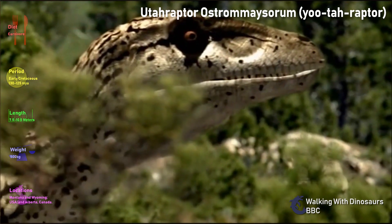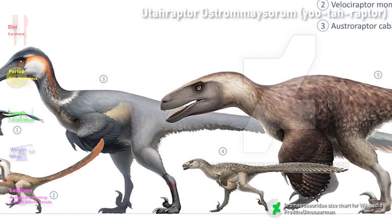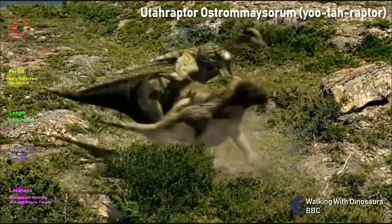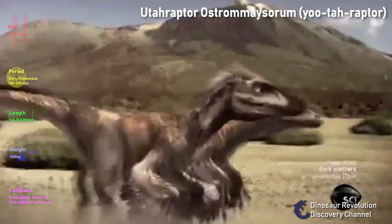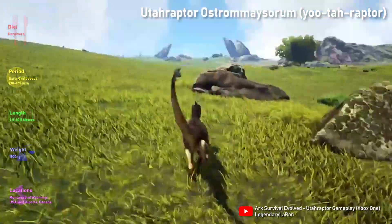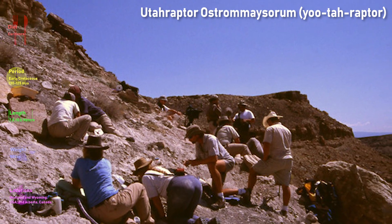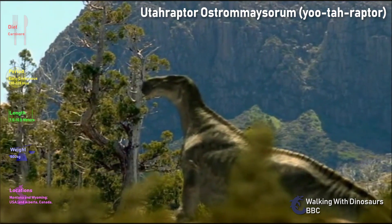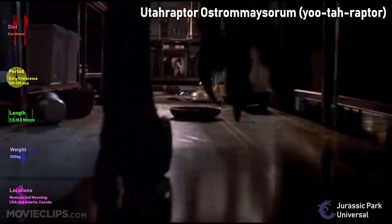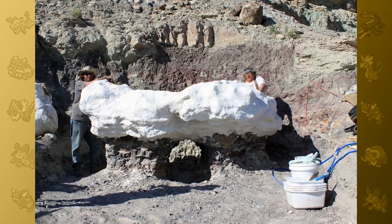For our first dinosaur we have the Utahraptor. This was a dromaeosaurid that was bigger than both the real and fictional version of the velociraptor, reaching up to 1.8 meters tall. If that wasn't scary enough, this dinosaur had a 32-centimeter-long sickle claw to pierce the throats of its prey. Imagine being hunted down by an entire pack of them. It was almost going to be named Utahraptor spielbergi, named after director Steven Spielberg, as his team wanted to gain research fees for the excavation. However, no deal was sealed and instead it was named Utahraptor ostrommayorum — though this did prove that Spielberg's raptors were almost accurate.